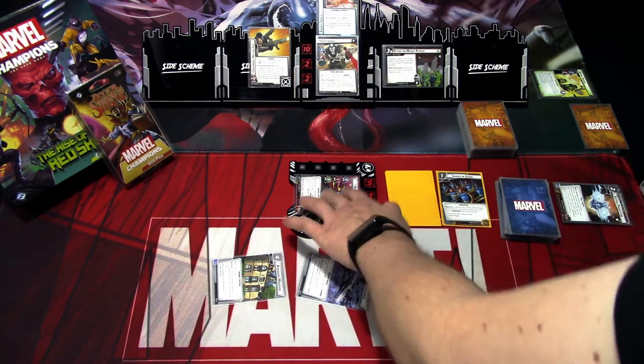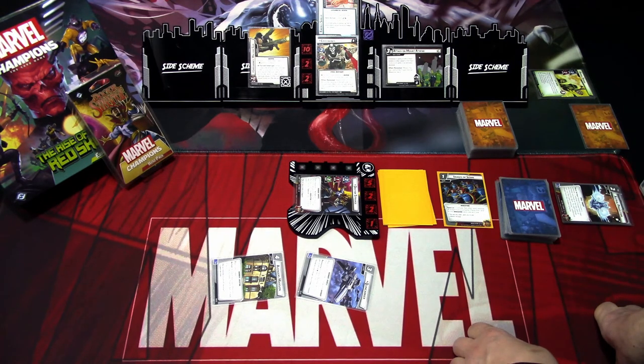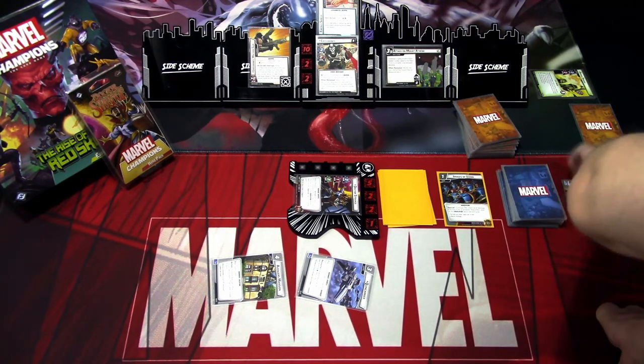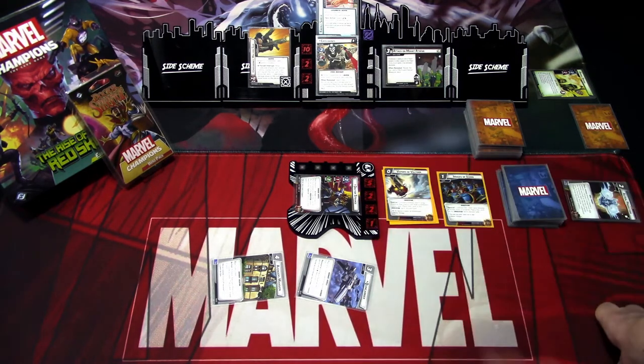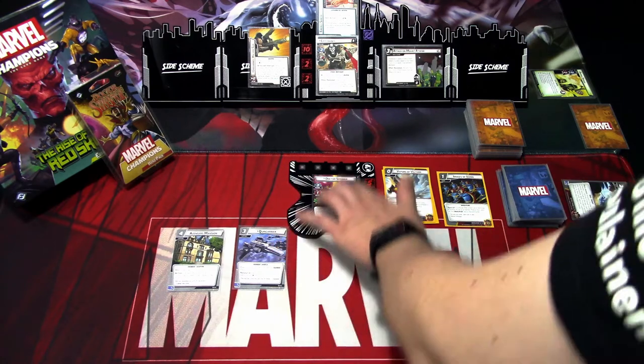I'll spend three resources to play Queen Carrier. Then using Dr. Strange, we'll play the Crimson Bands of Cyttorak from the invocation deck — so we confuse the villain and remove four threat from a scheme. But there are no schemes in play, so that part gets discarded. The next invocation card is the Vapors of Valtorr, which lets us change status cards — so we could play that next turn to change the confusion to a stun.